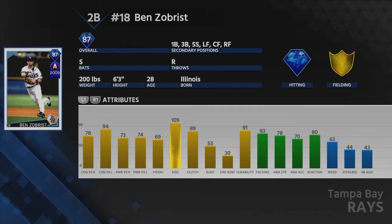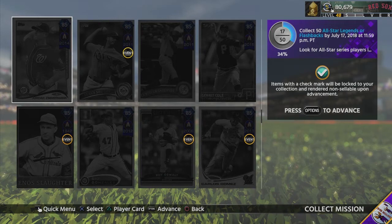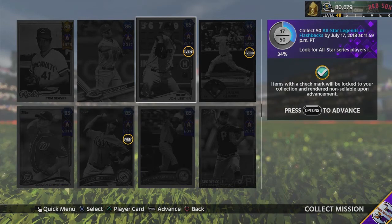I'm going to use Zobrist at shortstop and put Hanley on the bench. We're going to make a lot of changes to the squad with these new All-Star players. You'll need to collect some All-Star series players, but once you do that you'll be set and be able to get Tony Gwynn.